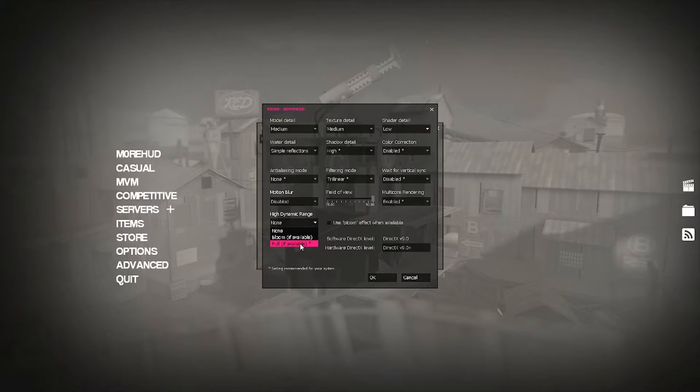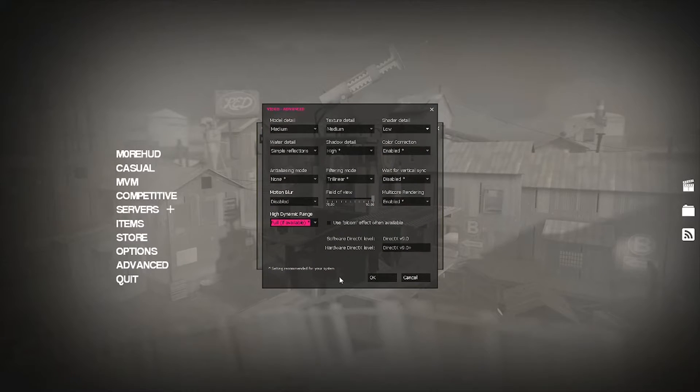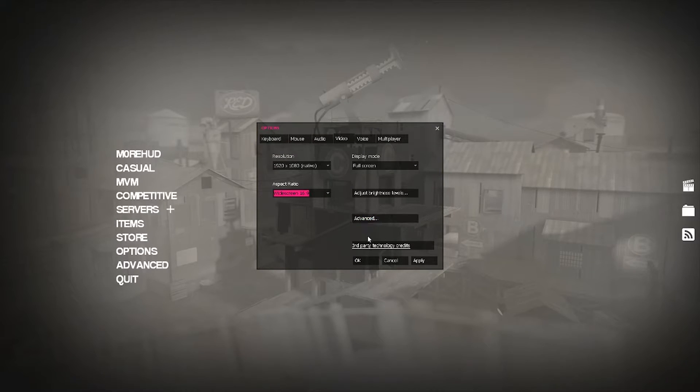Full dynamic range — I actually don't know what this is, but mine's recommended on full. I think it has something to do with bloom or something like that. It says 'settings recommended for your system,' so I'm actually going to change that since I don't know what it does — we'll see what happens.